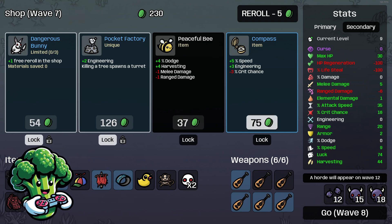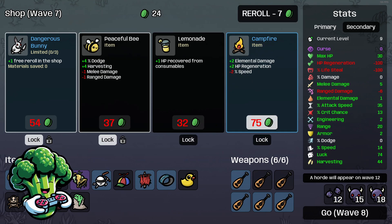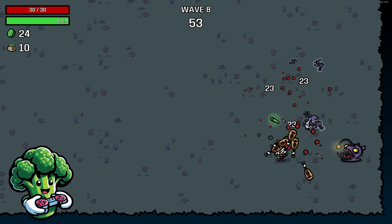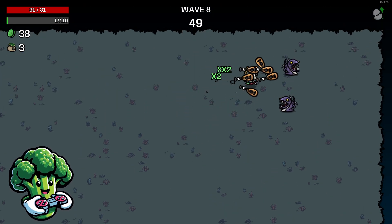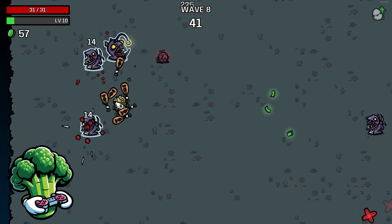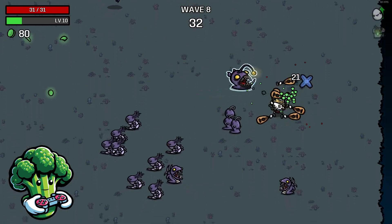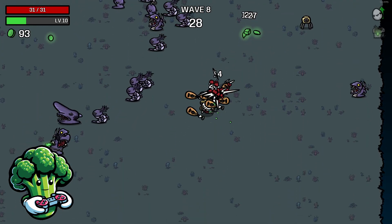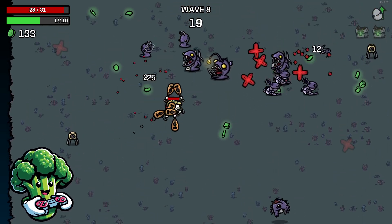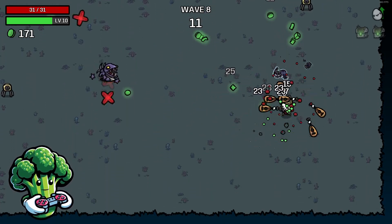Sunken bell — I've taken this a couple times and you only get one explosion per wave so it's kind of meh, but I'll take it anyway. Let's take a speed upgrade for sure. Taking this compass for more speed, then Pocket Factory. Peaceful Bee probably wouldn't hurt either for dodge and harvesting, so I might lock that in. Lemonade probably wouldn't hurt either because we'll get HP from consumables — that'd be nice for this build since we're not getting HP from HP regen or lifesteal.